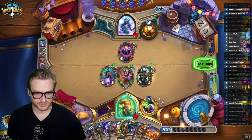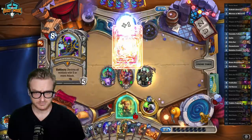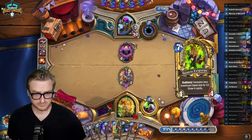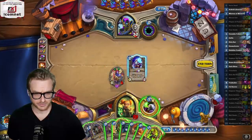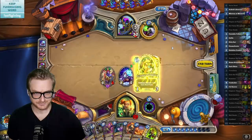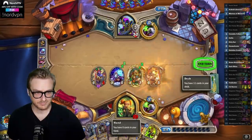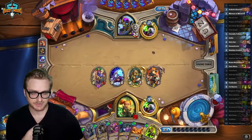Should we take four and then win the game? We offset the healing with the lifesteal minion, so that's cool. I think I just want to go in on the Emperor here. Have a life tap. Why has he not conceded yet? He's probably still processing what's going on.